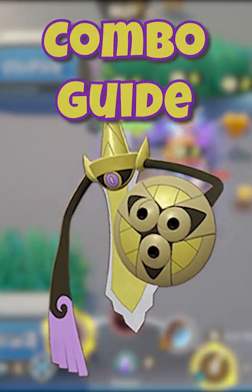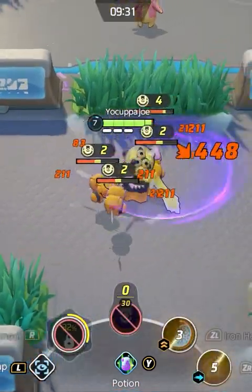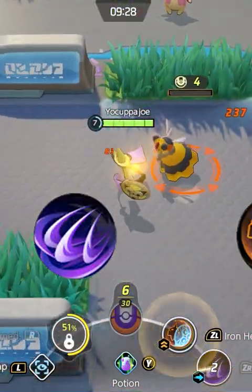Aegislash can do more damage per combo depending on how many boosted attacks you have saved up. The best moveset for late game damage in my opinion would be Shadow Claw and Iron Head.